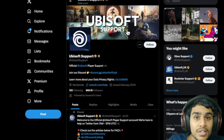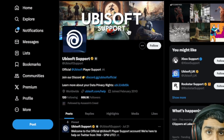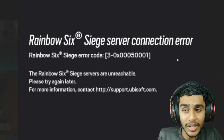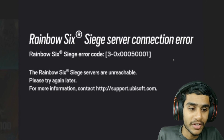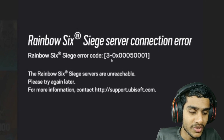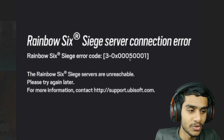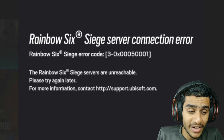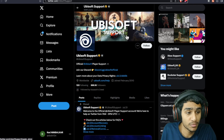Let's check out all the latest details right from the Ubisoft Support page. I was trying to play Rainbow Six Siege but I'm getting a Rainbow Six Siege server connection error. The error code is 3-0x0005001 — 'Rainbow Six Siege servers are unreachable, please try again later.'